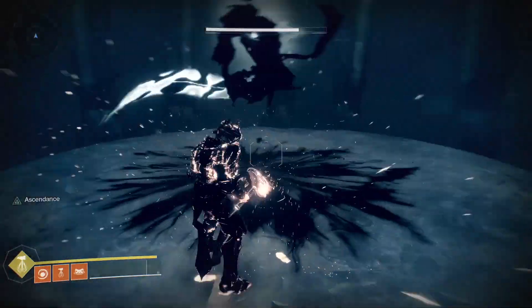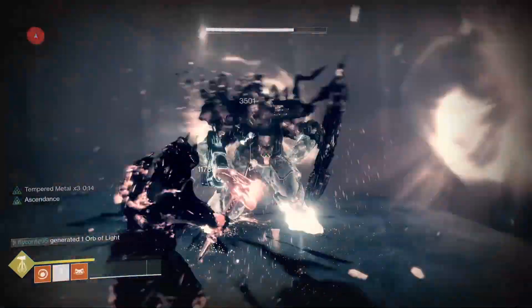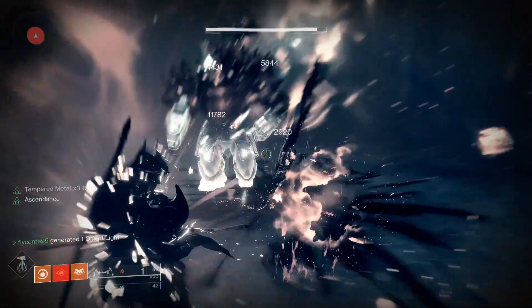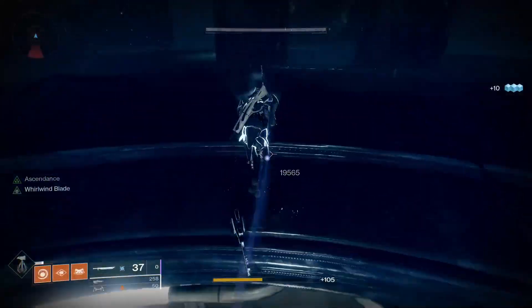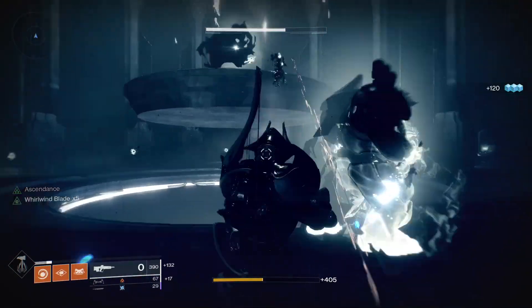The boss is going to spawn right up here. I would recommend using your strongest super — the boss is not that difficult to kill, but definitely use your super to take his health down. Once you've killed the boss, you have just completed the Ascendant Challenge.